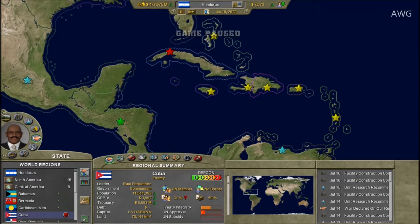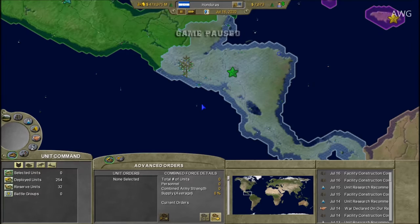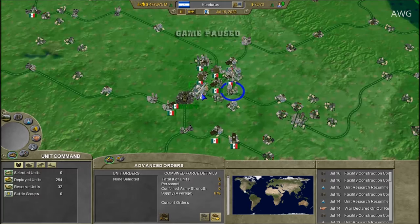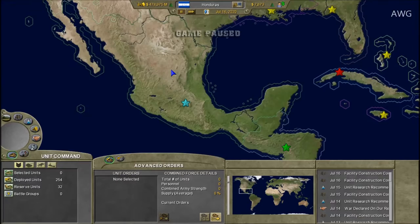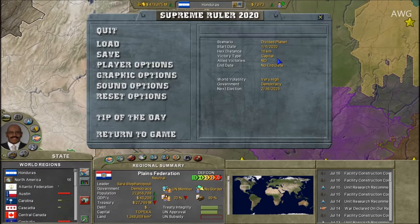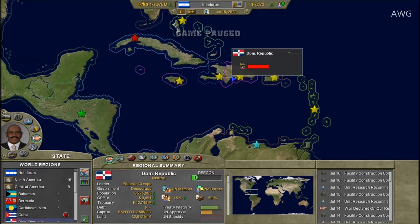Cuba already declared war on me recently. I've got my units already repaired and ready — a bunch of naval units around the Caribbean and Pacific. For air units, I'll be using them against Mexico City once I get to that area. That is my goal for today: get into Mexico. This is the divided planet mod — I will not be heading into the US States, just taking on Mexico and the rest of the Caribbean.